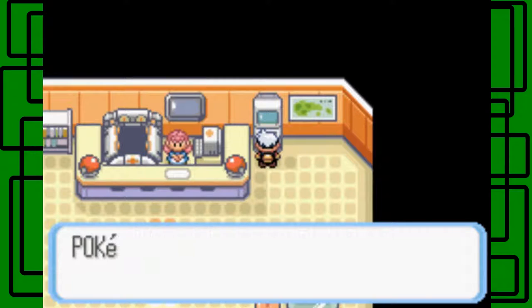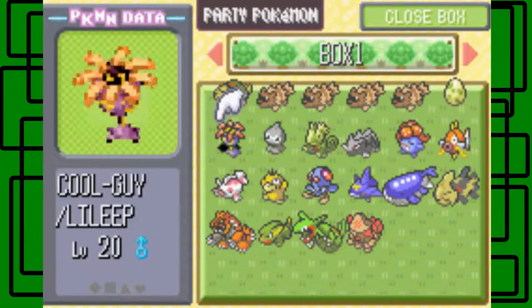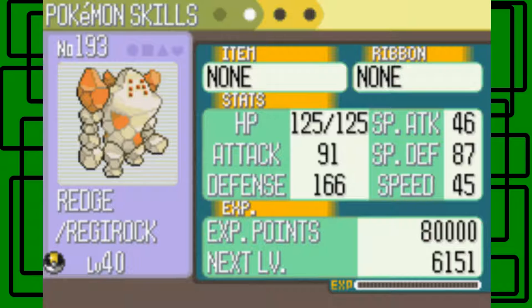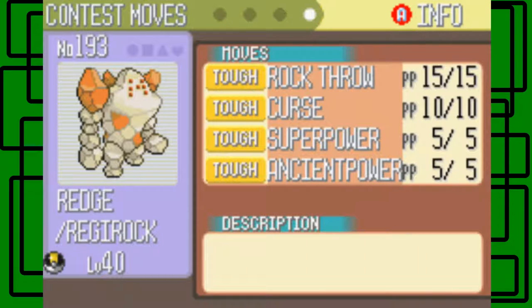Let's go to the PC and check Regirock's summary. Regirock is a pure Rock-type Pokemon, and its ability is Clear Body, which prevents stat reduction. It has a Docile nature, level 40, met at Desert Ruins. It has 125 HP, 91 Attack, 166 Defense, 46 Special Attack, 87 Special Defense, and 45 Speed. Its moves are Rock Throw, Curse, Superpower, and Ancient Power — and all of them are Tough according to Contest Appeal. That's awesome.